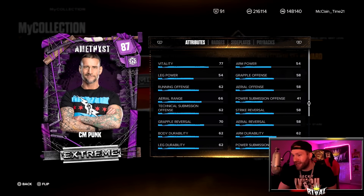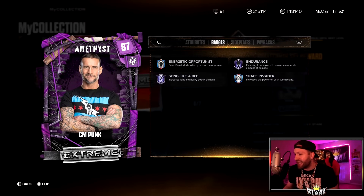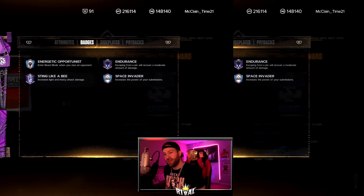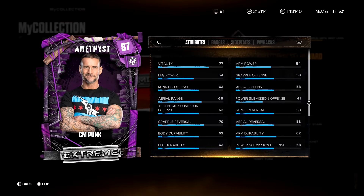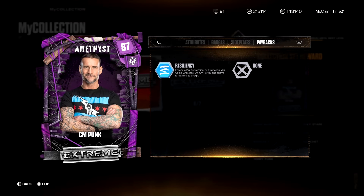So we take a look at this CM Punk — after you collect all 8 cards, you get this 87 overall CM Punk. We'll start with the badges. Level 3 on Sting Like a Bee and Endurance, Level 2's on Energetic Opportunist and Space Invader. Love that he has Space Invader and Sting Like a Bee — one of my favorite badges inside MyFaction. He does have Resiliency as a payback, which is my favorite. You're kind of getting a second chance.